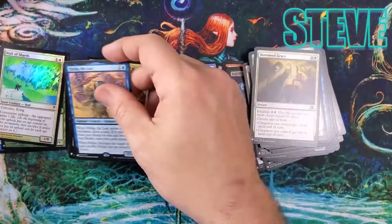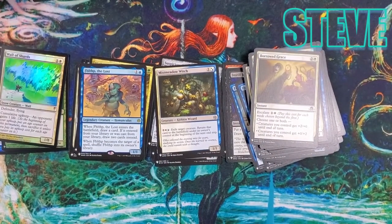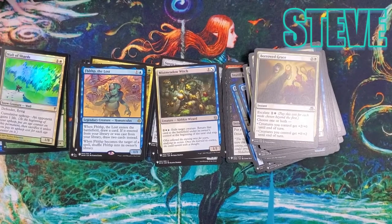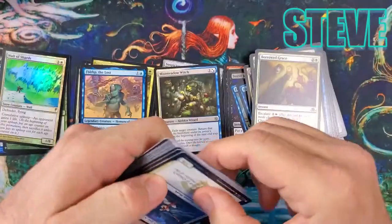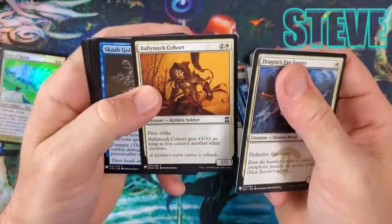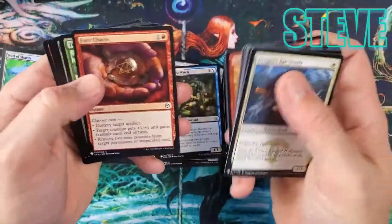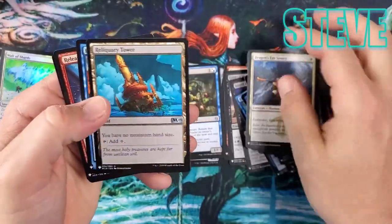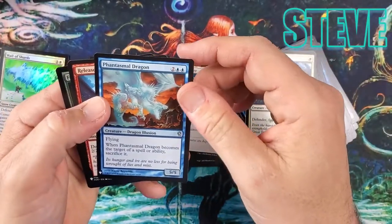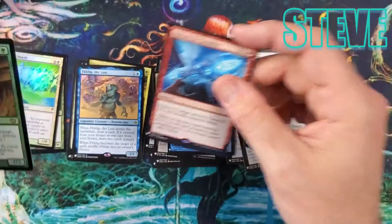Wall of Poop — at least it's not bad. It's a 1/8 creature for two with flying. Not a bad wall. Balustrade Spy — playable card. Reliquary Tower — nice card. Phantasmal Dragon. Release the Gremlins. And Fungisaur.